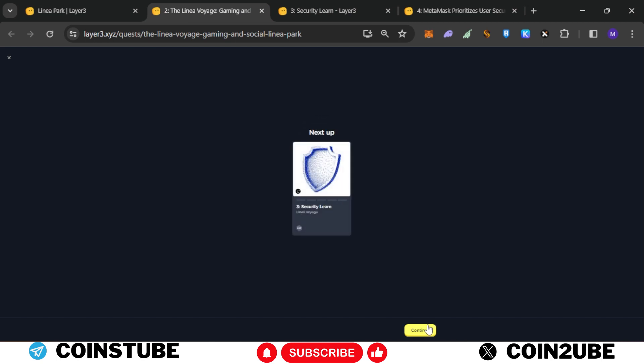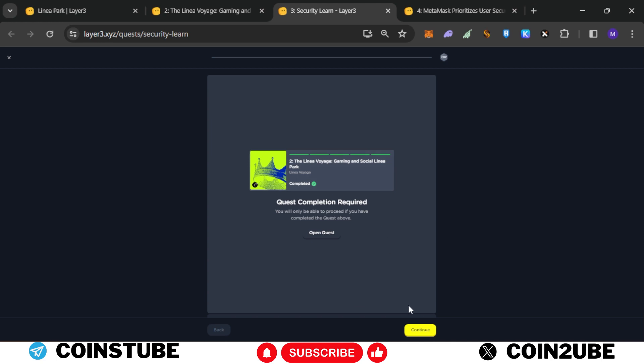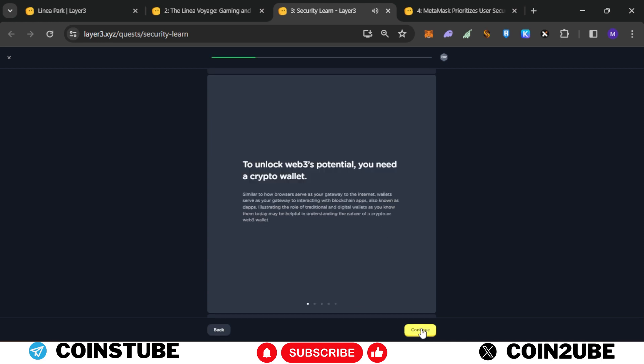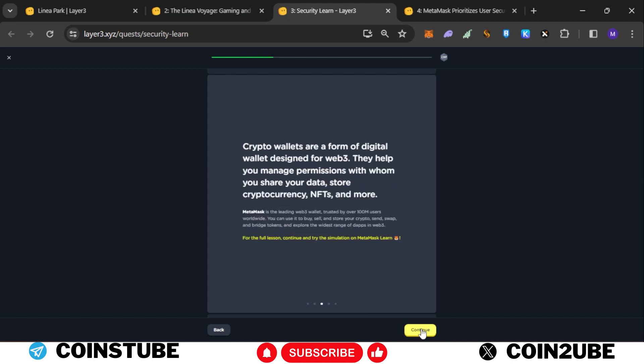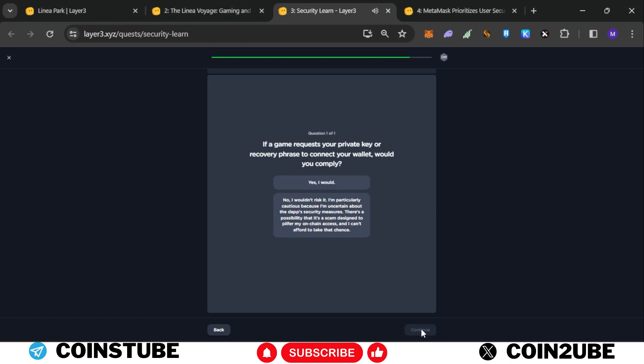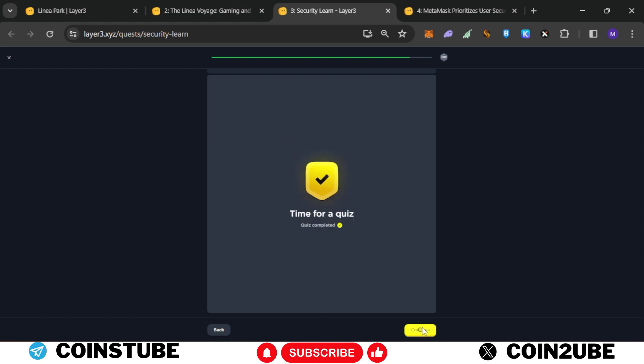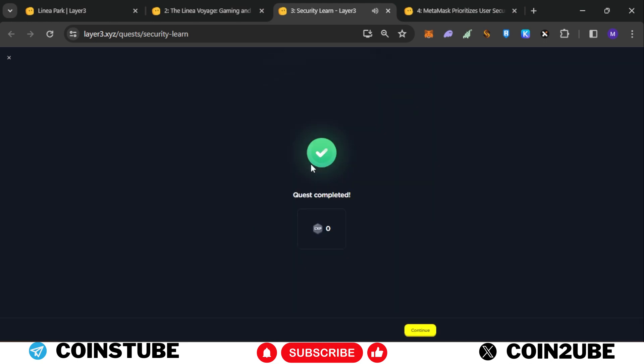Now the third quest is open. Click on continue — the website is slow but you need to manage. Continue through the prompts. Now it's time for the quiz. If you fail to provide the answer, the tab will go red meaning it's incorrect. The answer for this one is the second option. Continue, and the third quiz is also completed.